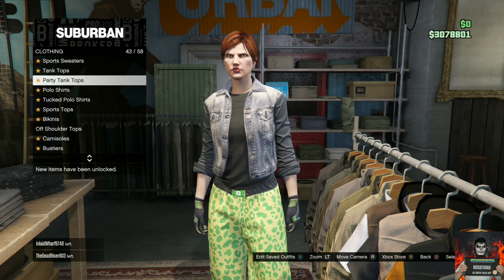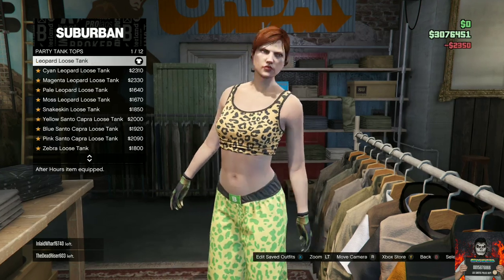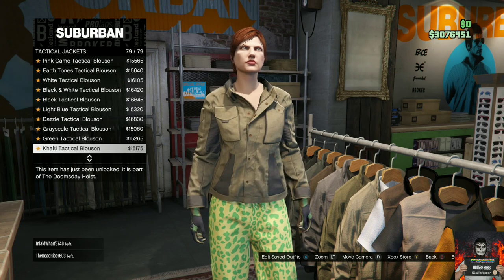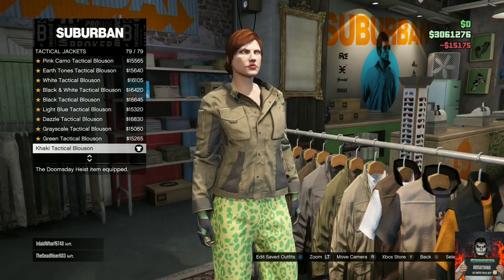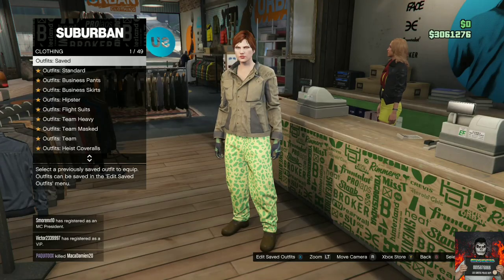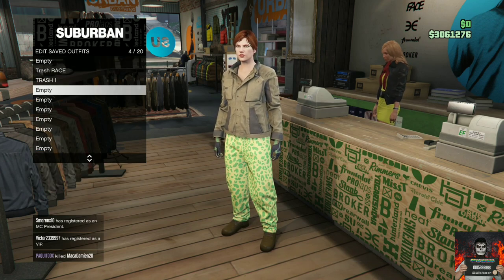Head over to the top section, go to party tank tops and purchase the leopard loose tank — it should be the first one. Back out once and continue to stay at the top section. Go to tactical jackets and purchase the khaki tactical blossom. Head over to the front counter and save this as an outfit on slot number four, name it 'Trash Vest Two' on slot four.